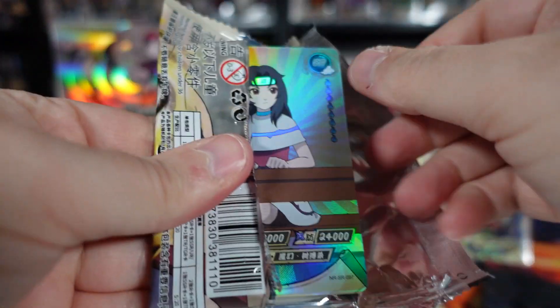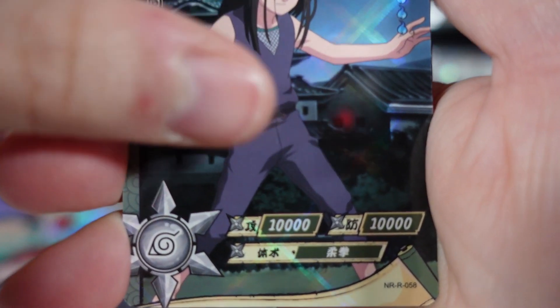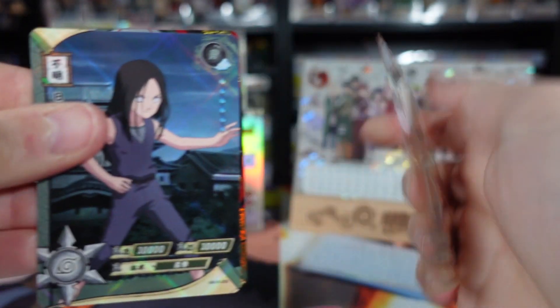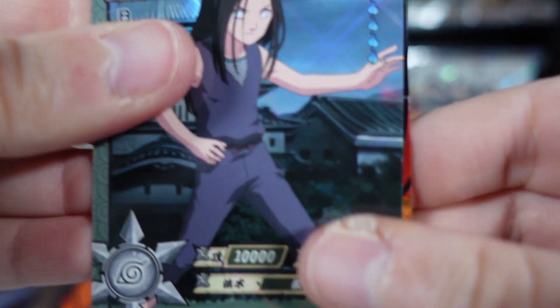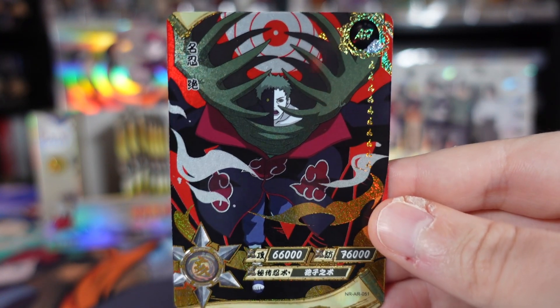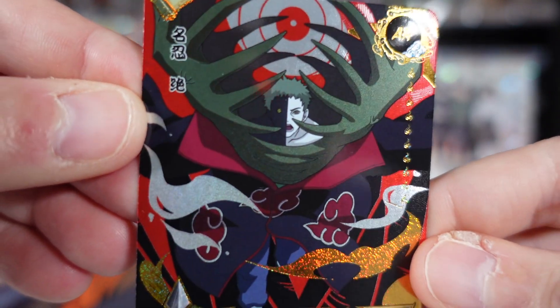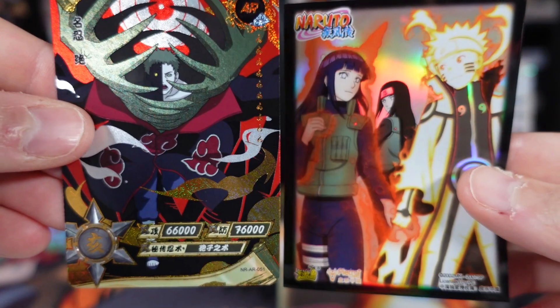Pack three — is it going to be the magic number? We have an SR of Kurenai — I did pull that one in the last video. We got Gamakichi, an R of Hanabi. Then we have another hit — it's an AR. Chibi card is a TR of Hokage Naruto, which is pretty cool. So it is an AR of Zetsu. I love my AR cards — the golds, reds, silvers and blacks. Zetsu, I have to say, is one of the most hated characters. We've got some premium sleeves from that New Year's gift box — you actually got 40 of them, two different designs. Let's pop Zetsu into one of those.